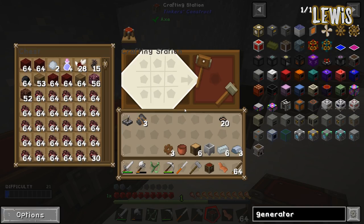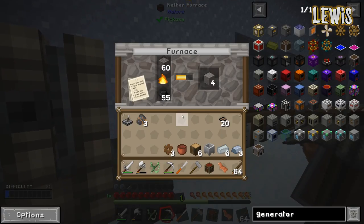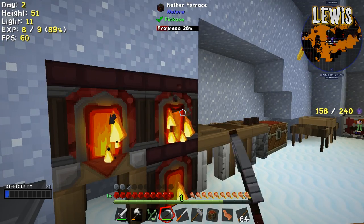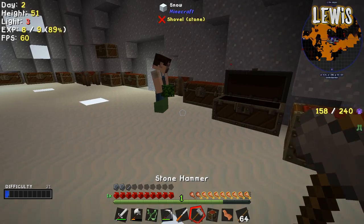I'm going to need a nether furnace. Do we need living wood slabs for the crucibles, or can it be normal? Living wood. We should have some left. I'll make a few more crucibles.